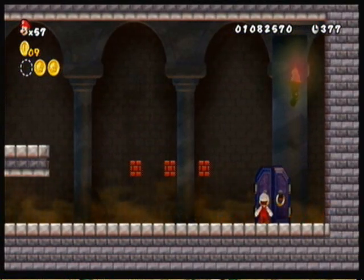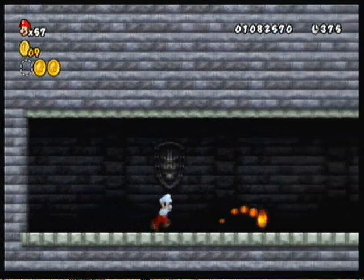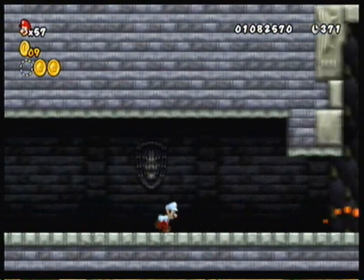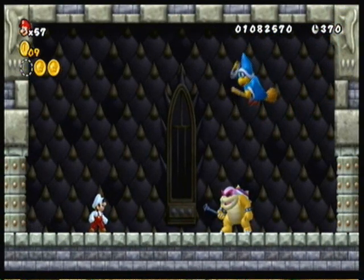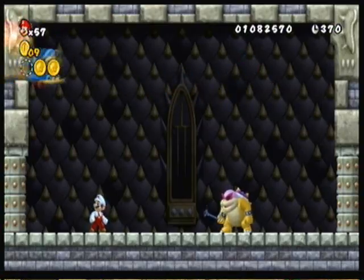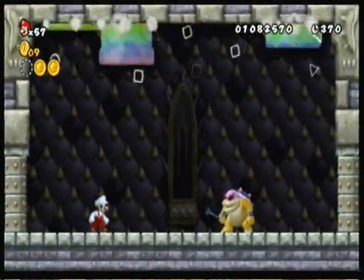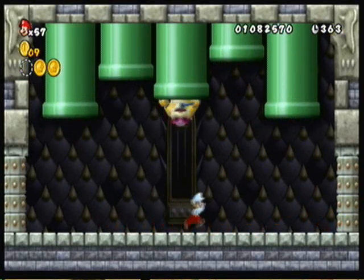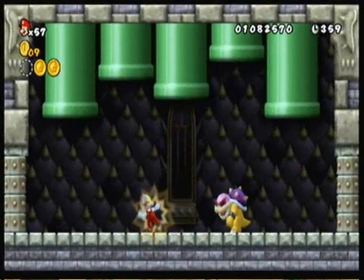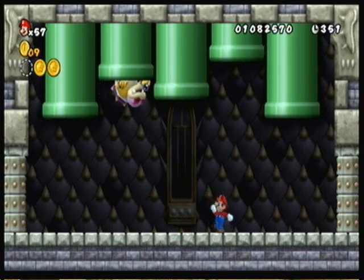And here we are — the doors to Roy's boss room, Roy's lair, whatever you want to call it. Now, this boss kind of reminds me of Lemmy and Wendy's battle in Super Mario World. It's not the same, not even close, but it involves the Koopaling going into different pipes, and then he'll emerge out of a random pipe. You have to do damage to him when he comes out. And watch out for the shockwave attack — I have to remember to avoid that.